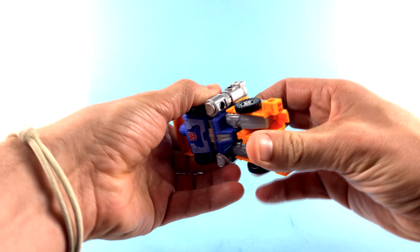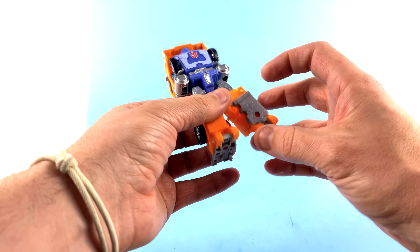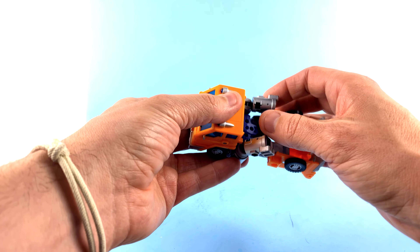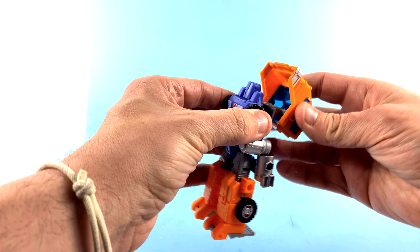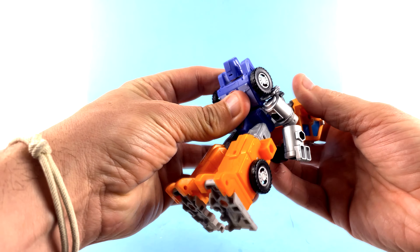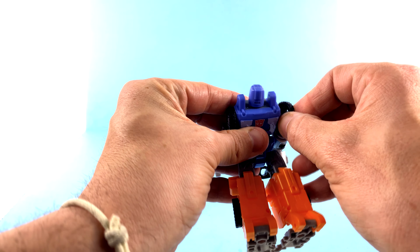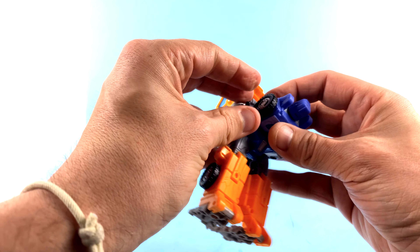Now transformation — first we're going to take his legs and rotate these around just like that, go ahead and split them, and then take these gray bits and rotate them around to the back. You're basically creating the bottom section of his foot in addition to the heel. Come to the smokestacks — I find it a little bit easier to take this and bend it back here at what's basically going to be the elbow, just to loosen it from the tabs on the back of the cab. Then take this, pull it away, and create some clearance.